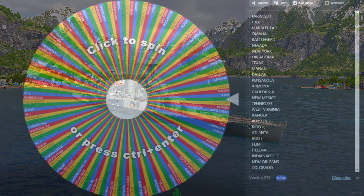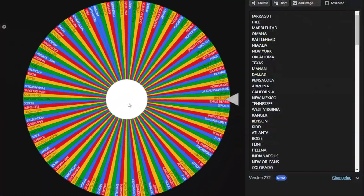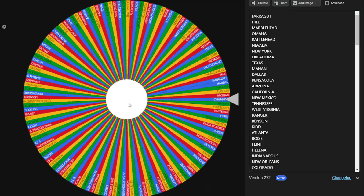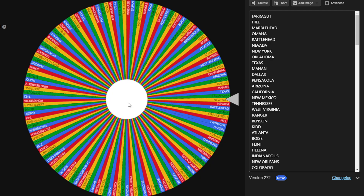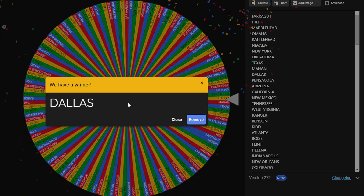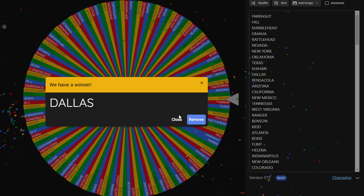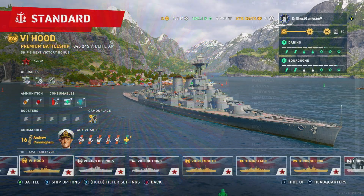We're going to head on over to the wheel and spin to see what we're going to be playing in today's video. Tier 4 through 7 ships, and the ship we're going to be playing today is the Dallas. I actually quite like the Dallas, so this is going to be interesting. Let's head on over to Warships Legends and play the Dallas.